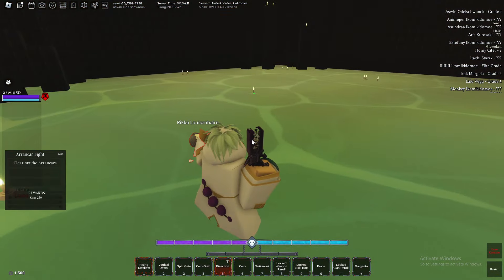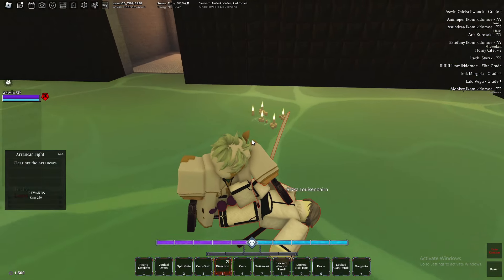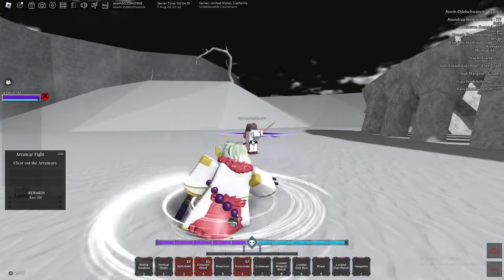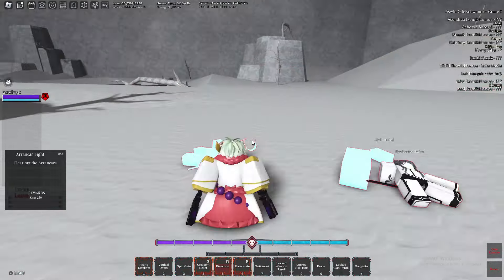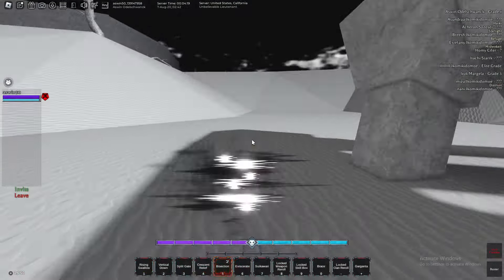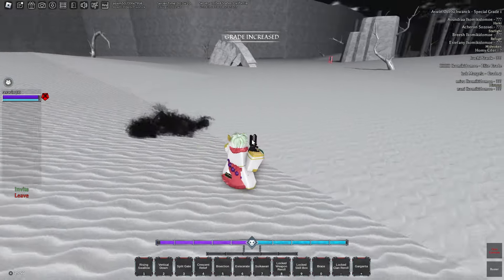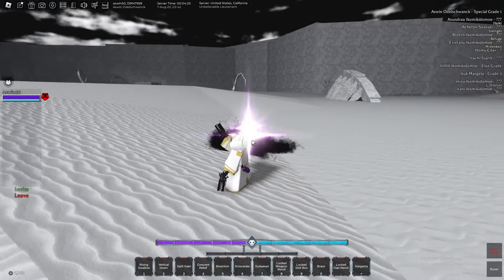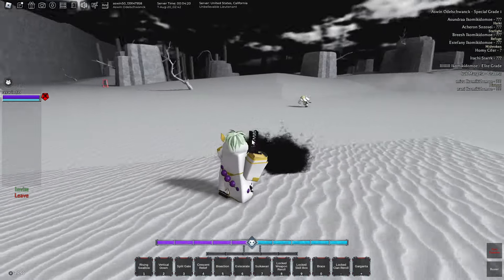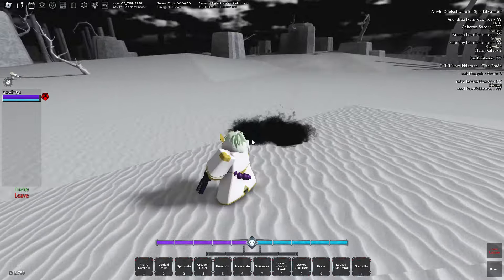We got grade one already — let's go! Two more ranks. I just killed this random hollow and got special grade one! I'm not sure what quest triggered it — this hollow just came chasing after me and I killed him. Now all I have to do is get elite grade.